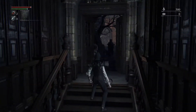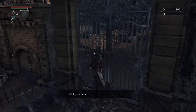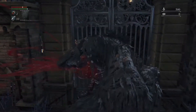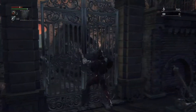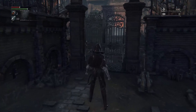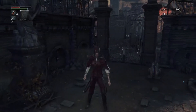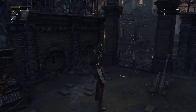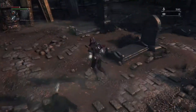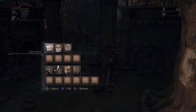I want to see how far we can get with max stats. He'll do one and then come close to the gate, he'll do a second one — spam L2 and R2 and the animation will phase you through the gate, allowing you to access Iosefka's Clinic or the Forbidden Woods area right away.